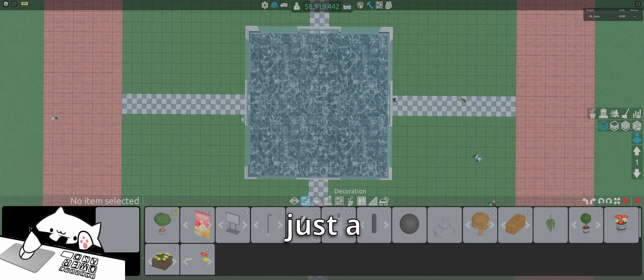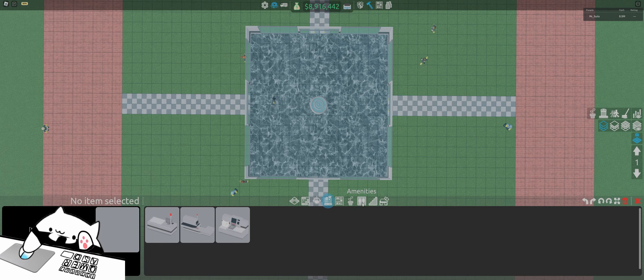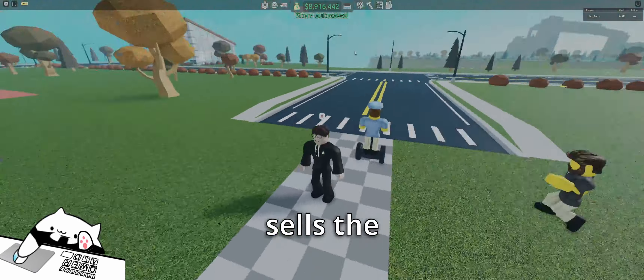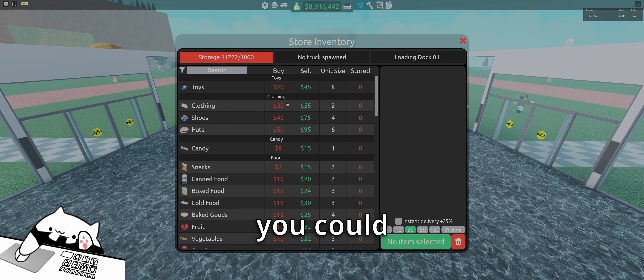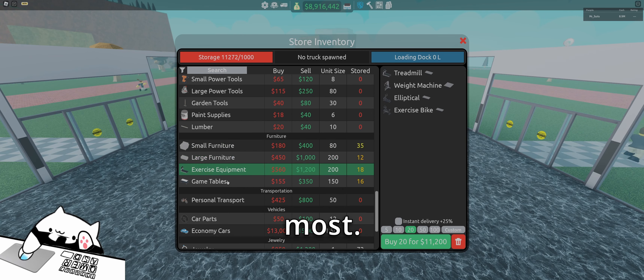Now we're going to start the decoration — just a little bit — and do all of it at the end. Right in the middle is going to be a fountain, so just line it up right in the middle. Now we're going to do the shelves. What we're going to sell is furniture, because furniture sells the most money per time and you can buy it cheap. If you click on store inventory, you can see how much you can buy things for and sell them. Furniture down here is going to be worth the most.